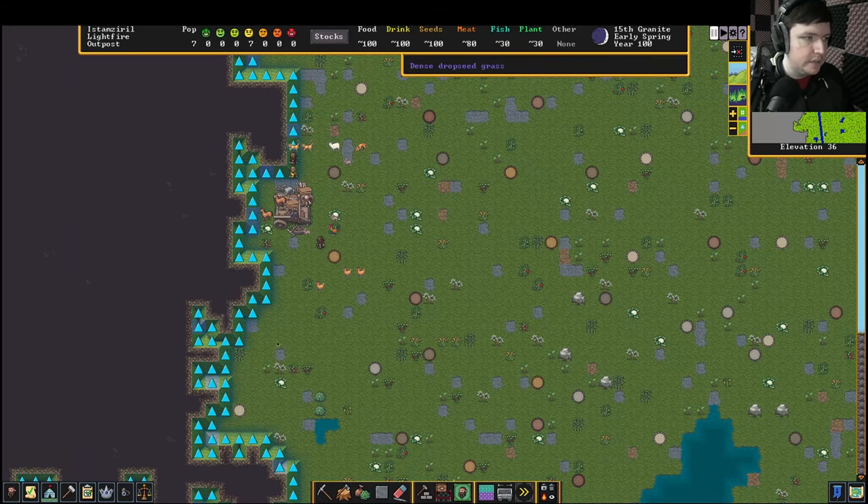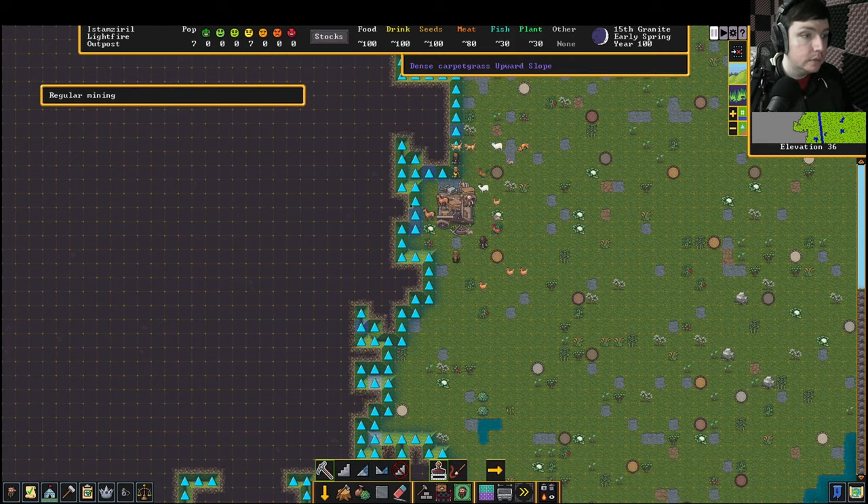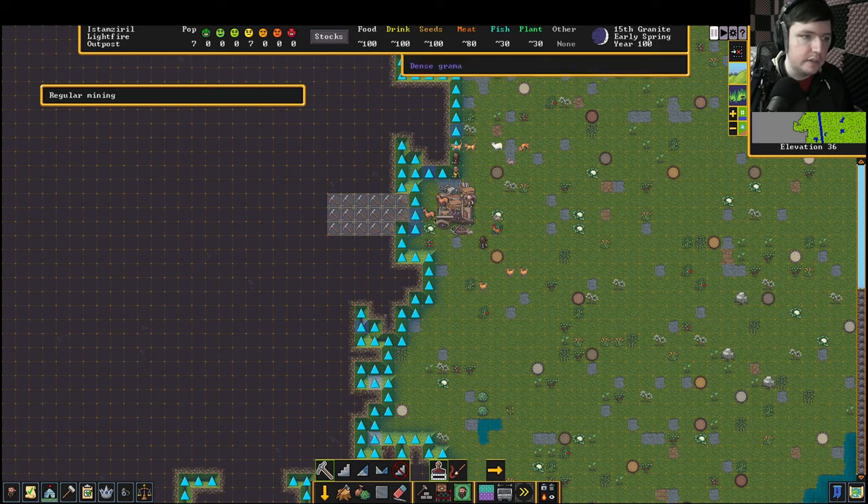First things first, let's dig into the mountain. So here's our digging order right now. All I want to do is just dig. So what I'm going to do is click from here. This is like the first tile we can dig. I'm going to dig, say this far end seems good for now. Just three by three or three by six. We just want to get a tunnel started there.